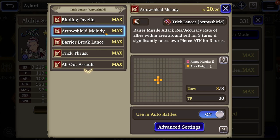The theme of MacLeod is to actually protect you from missile attacks, so you will see many abilities that allow you to block missile attacks. Arrow Shield Melody blocks missile attacks, increases accuracy rate of allies within Arrow Run self, and significantly raises own pierce attack for 3 turns — which is a great buff.